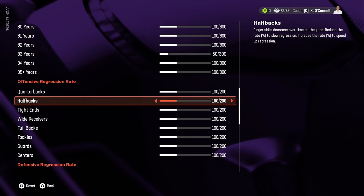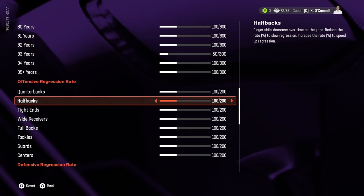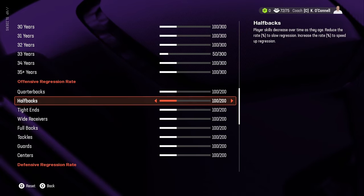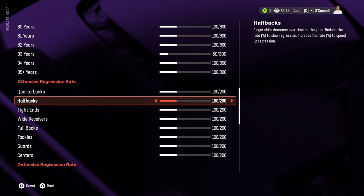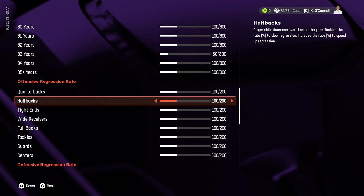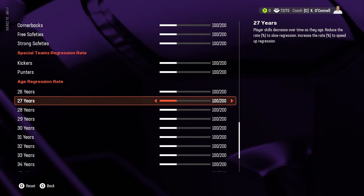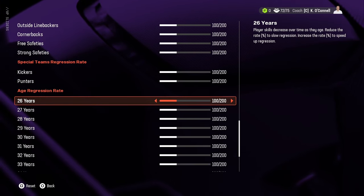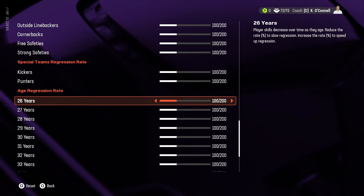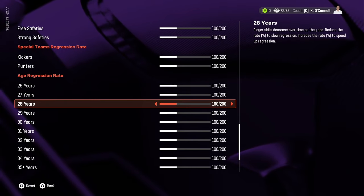That failure to regress is a huge problem, especially for positions known for high turnover. The regression rate slider lets you set how fast running backs, tight ends, and receivers regress. A higher rating means they regress faster — so if you think a running back should regress two overalls instead of one at age 30, you move this up. You won't see anything before age 26 because that's the earliest a player can technically regress in the game files.